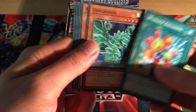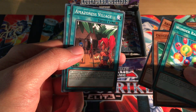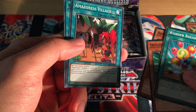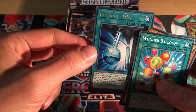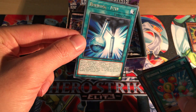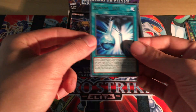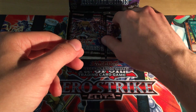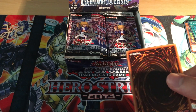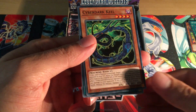This is also a Duel Links type card. Wonder Balloons, Oxygeddon - that's the Bastion support. It's got Water Dragon in this as well. Armoroid. Amazonist Village - I think it's either a reprint or new support. Bonding D2O looks similar to the H2O one. I think it's a new card, as is the new Water Dragon.